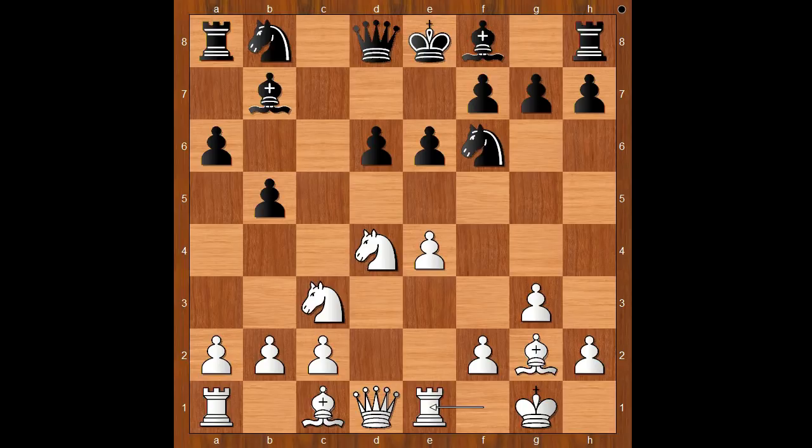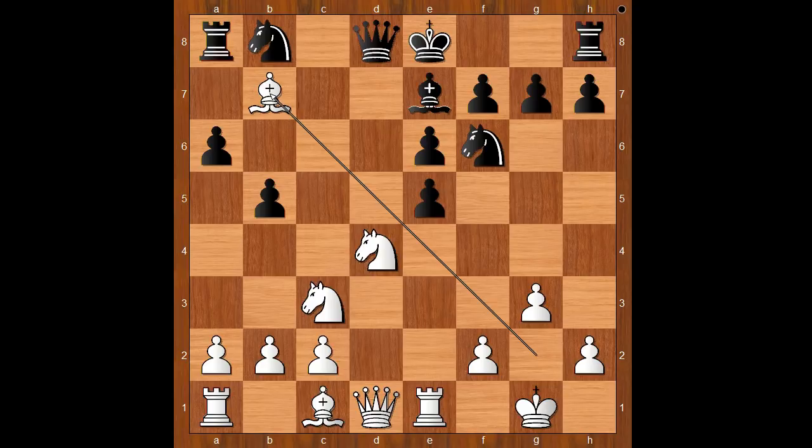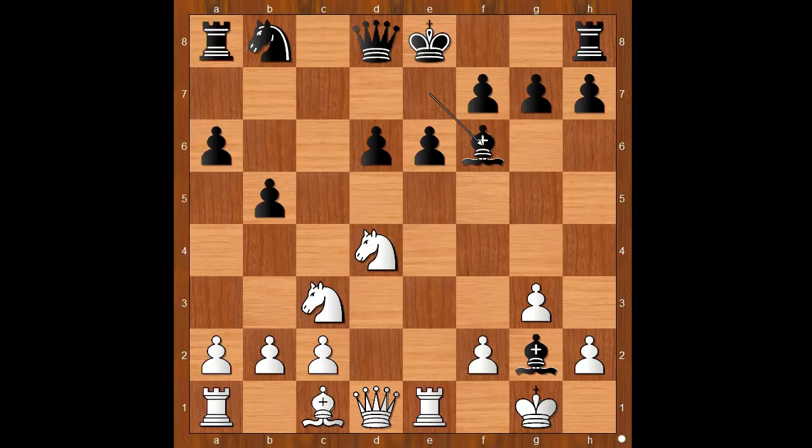Queen to c7 was played. The natural bishop to e7 has a downside — then white plays e5. And if d takes on e5, bishop takes on b7. And if bishop takes on g2, then pawn takes knight. And after bishop takes on f6, king takes bishop. Black lost a piece.